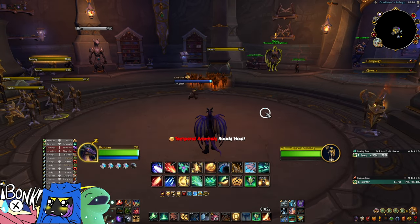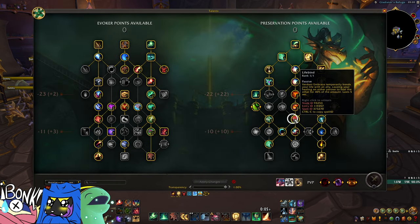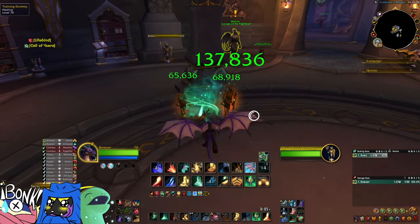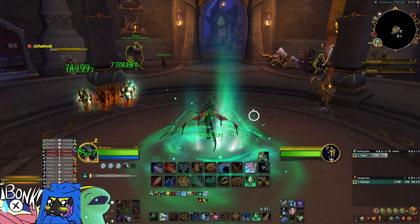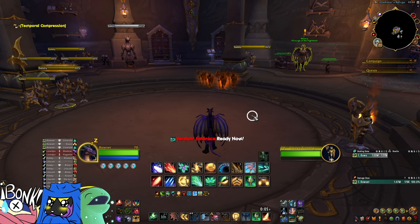Verdant embrace is the next move to talk about. It's instant and will jump you to a target, though if you're near the target it won't let you jump — it'll just do the heal. Be careful: if you get knocked out of verdant embrace by something, it won't heal anyone. This sets up lifebind, which is the core of our emerald communion combo. Give a few people echoes, verdant embrace someone, then hit emerald communion — you'll do a ton of healing to those targets and anyone your heals spill over to.